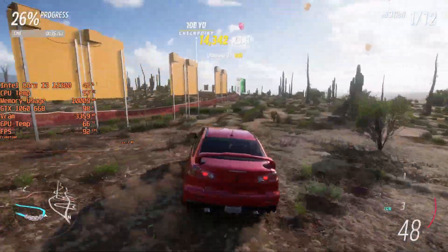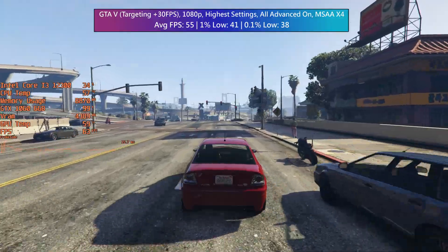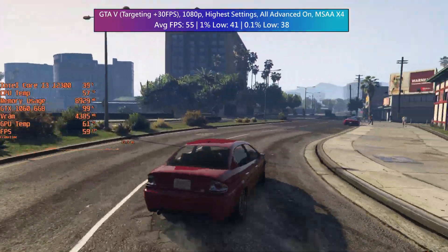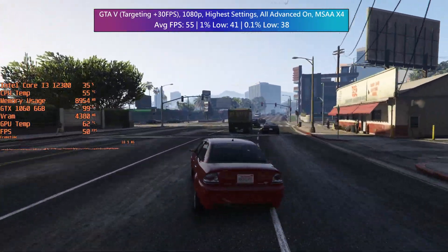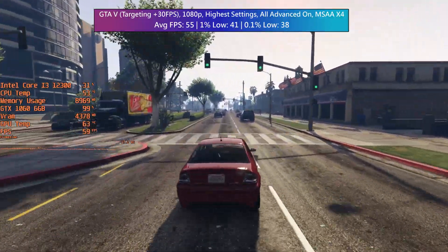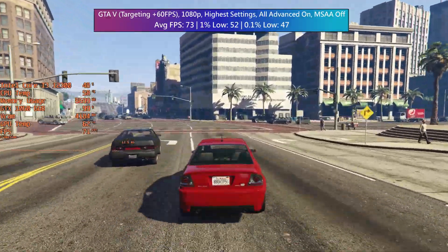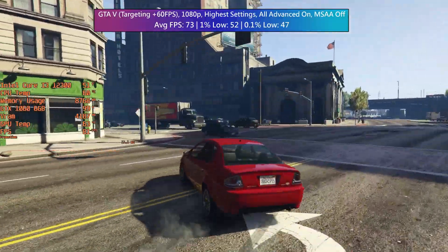With Grand Theft Auto V you can either max out the settings and keep MSAA off for a 30fps-plus and close-to-60fps experience, or keep MSAA disabled entirely for a constant 60fps-plus average. For the first test I had everything turned up to its highest including advanced options. MSAA was set to x4, which alleviates those jagged edges. I usually keep it off entirely with just FXAA enabled — you could set MSAA to x2 and still get over 60fps with the 6GB 1060.